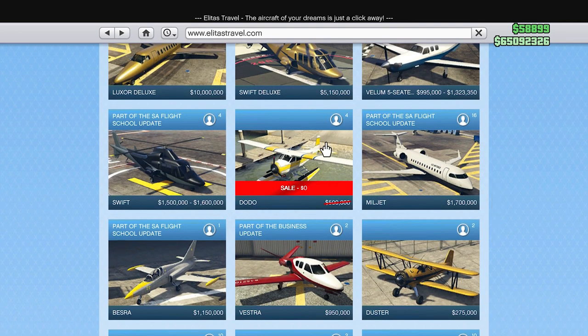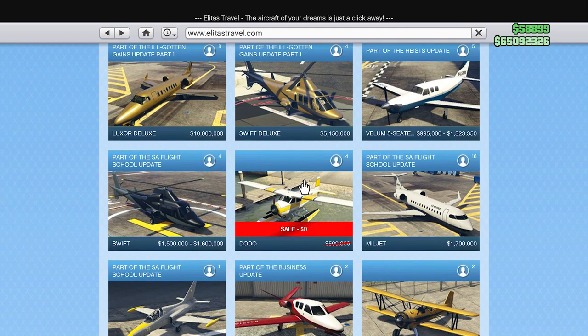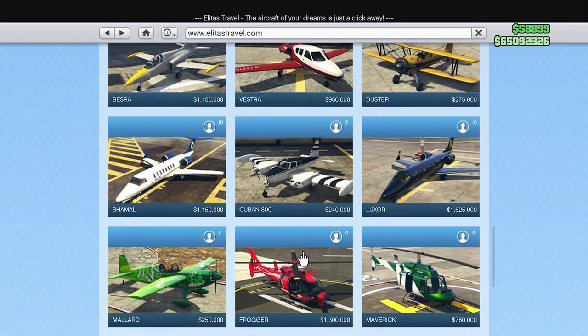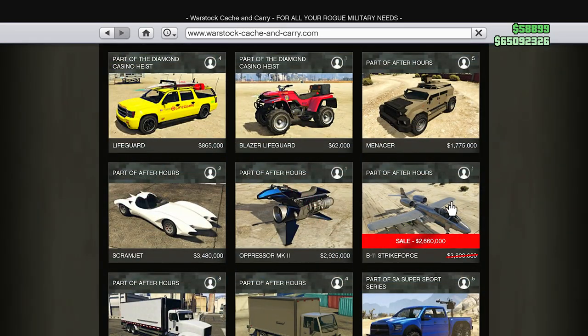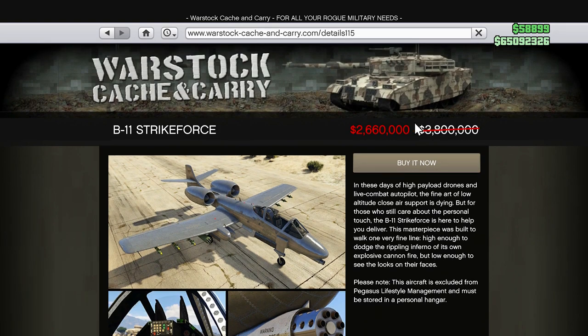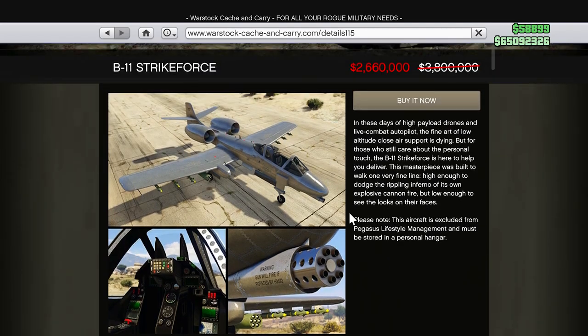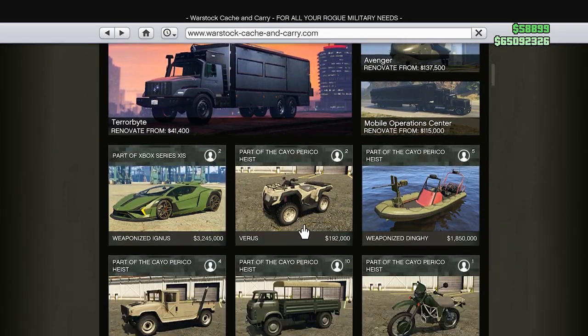We have the Dodo — again, I'm not sure if it's just free for me or actually on discount, but you can get it for $0. It's a sea plane so you can land on water, which is pretty cool. We have the B-11 on discount. The B-11 is considered one of the best planes in the game, so this is actually pretty substantial. Instead of 3.8 million, it's only 2,660,000. Not bad — I'd say this one is worth it. Get your hands on this plane if you don't have it yet. It's very, very OP.